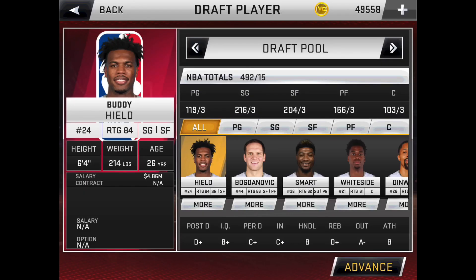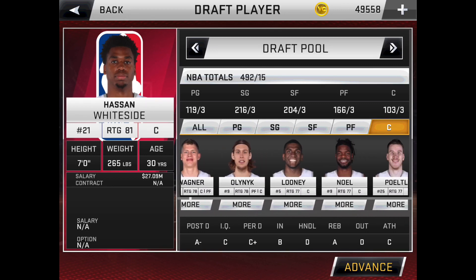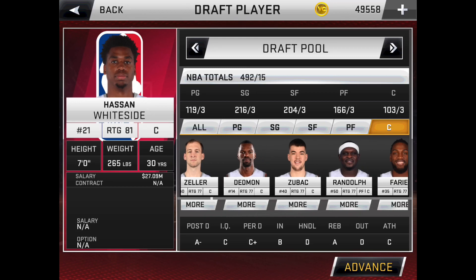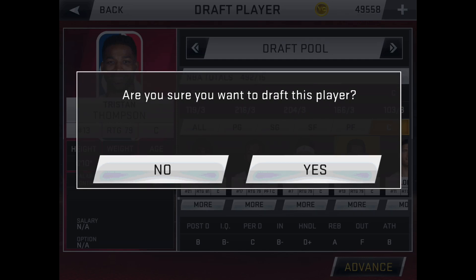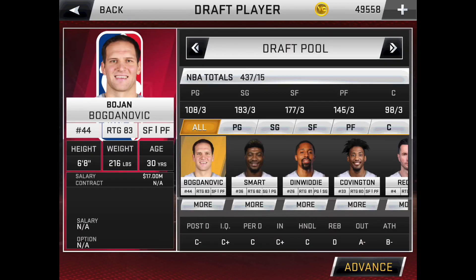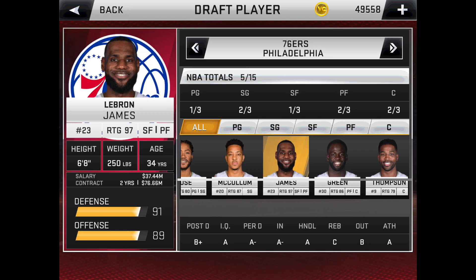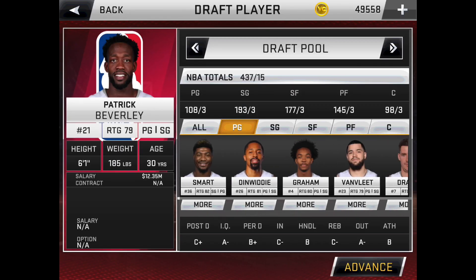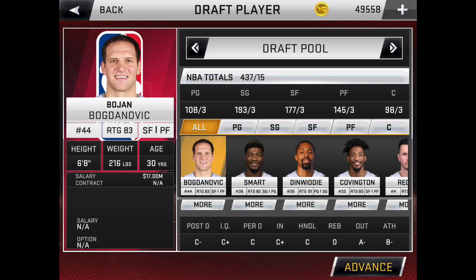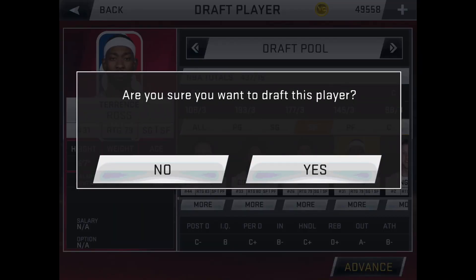Now we're back at our sixth pick. Our team is pretty good at defense besides our guards. I could get someone who's not amazing at defense — there are good three-point shooters available, but I'm probably going to take Tristan Thompson. Then for our sixth pick we need a good defensive guard. Terrence Ross is one of my favorite players so I'm going to pick him.